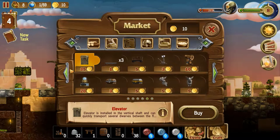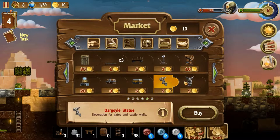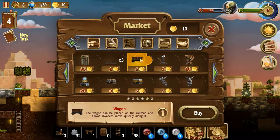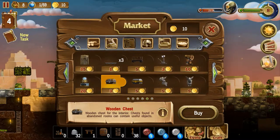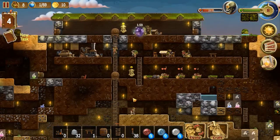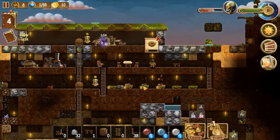Oh wow — it gives every dwarf a skill boost! Oh man, that's so sweet. Maybe I should just get one of those. They even have elevators, wagons, railroads — holy shit, this game gets pretty intense! I'm gonna save my coins for a little while. I really want to see if there's anything else I'm going to need to buy.